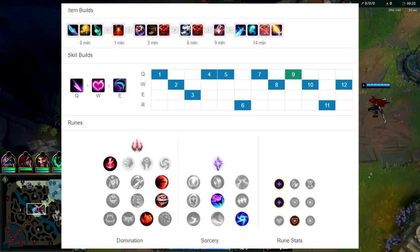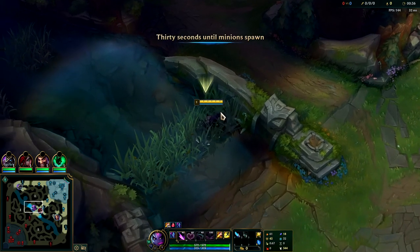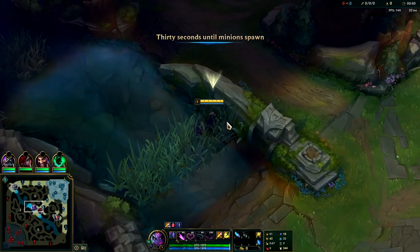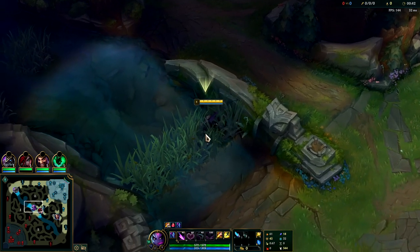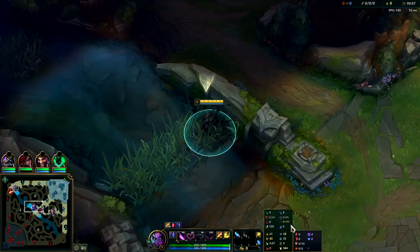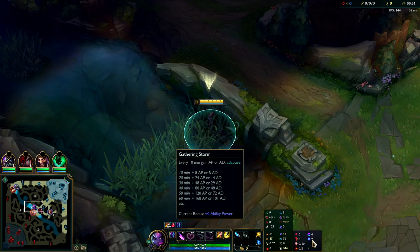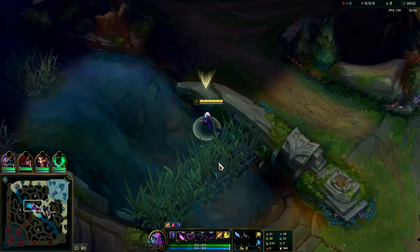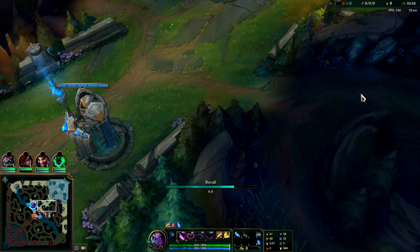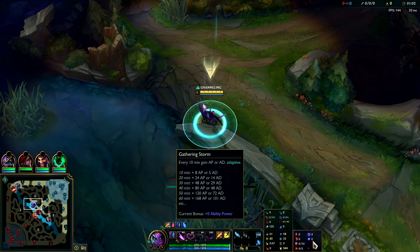I'm going to be showing you a speedy hyper carry Evelynn build geared more towards the early and mid game. One of Evelynn's weakest aspects is levels one through five, and this build addresses that — levels one through five and six through eleven. The runes are Celerity, Electrocute, Sudden Impact, Eyeball Collection, Relentless Hunter, and Gathering Storm as your insurance policy. Without Gathering Storm, if the game goes past 40 minutes you'll have issues.